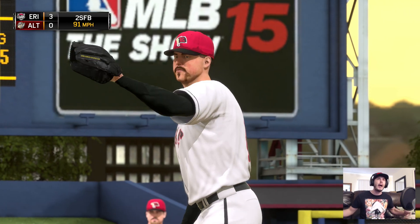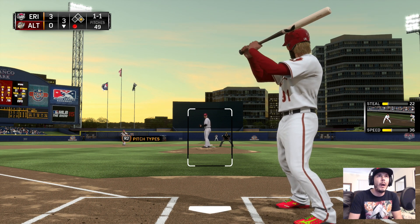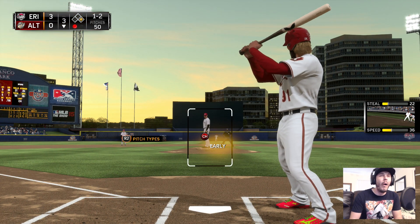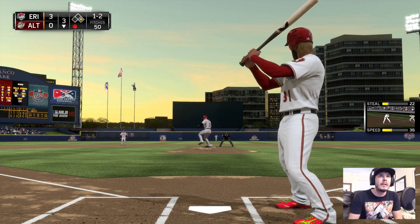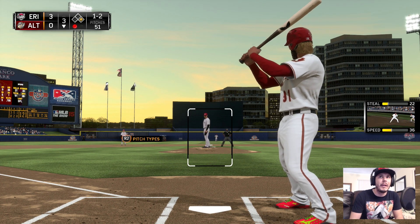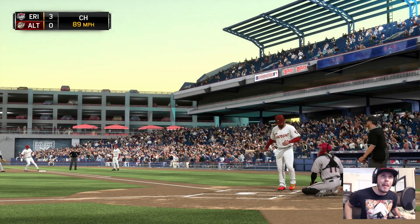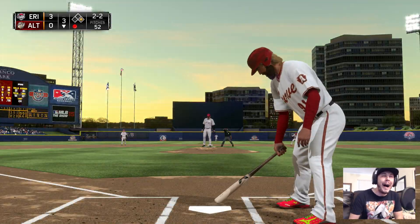One-one count — he's lucky that pitch didn't go all the way to the backstop. We're losing three to zero. Swing and a ball hit well to the right side. We were too early on that. One-two count — we need to keep the hit streak alive. 15-game hit streak, let's keep it going. Fight it off. He threw a splitter right at us. We got the runner on, put it in the gap. I'm working on my plate discipline, stop tearing me apart in the comment sections — I'm truly trying.